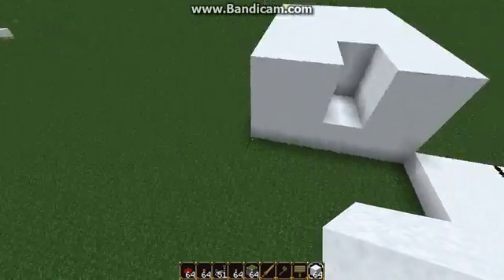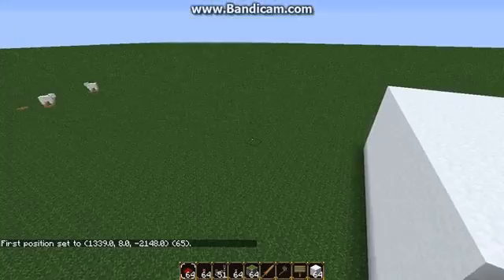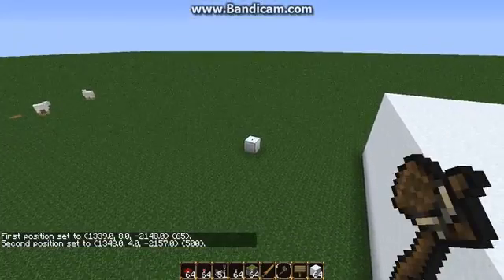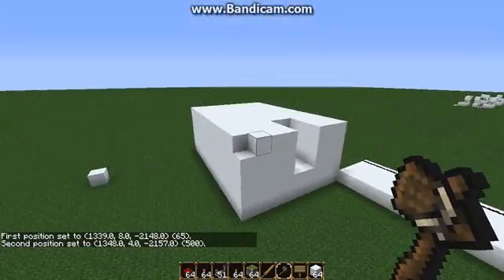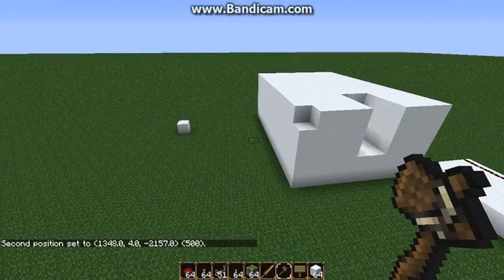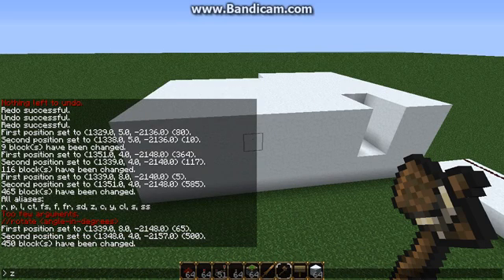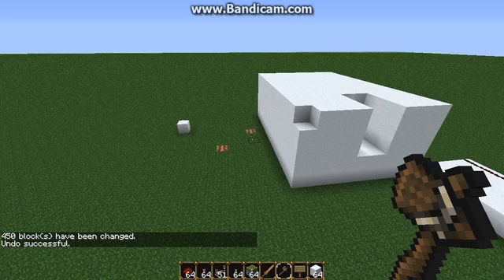Normally, if I wanted to do this operation, I would have to make my first selection — left click with wood axe — then my second selection — right click with wood axe — and that would select two points. If I normally wanted to just fill in, I would do like set 80, and that would fill the whole area with snow. If I wanted to undo that, I'd type slash slash undo. And that can get painful.